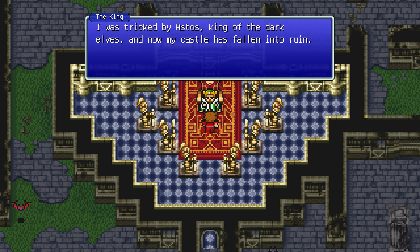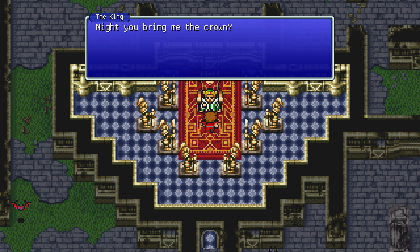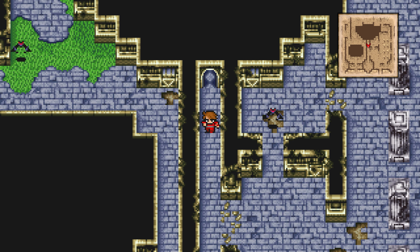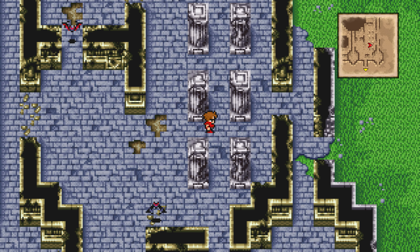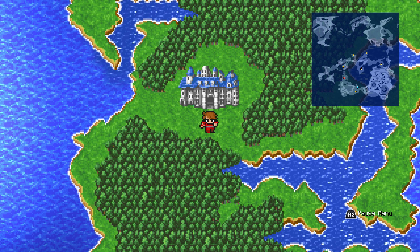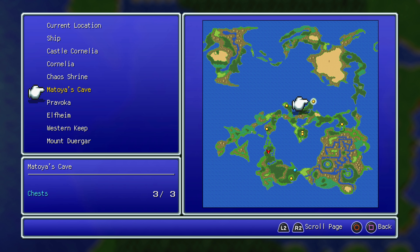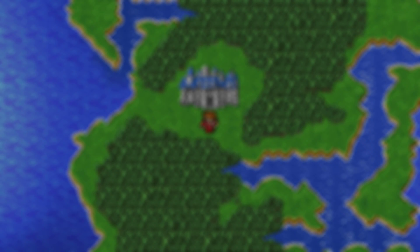But I did find this guy. 'I was tricked by Astos, King of the Dark Elves, and now my castle has fallen into ruin. If I could only retrieve the crown from the Marsh Cave, I would be able to restore my castle. Might you bring me the crown?' So the Marsh Cave is somewhere I've basically been looking for, and as luck would have it, that's the one place I haven't been able to get into yet. How far could the Marsh Cave be? This area I'm in right now looks pretty marshy to me — it's got to be around here somewhere.